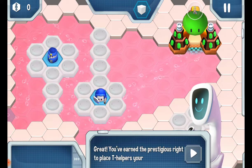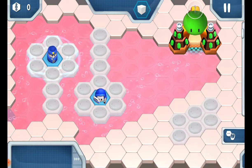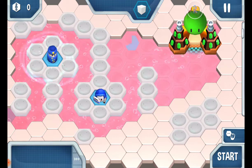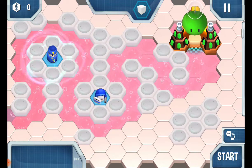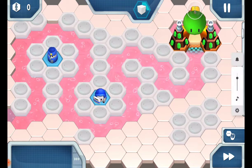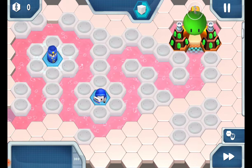Alright, great. You've earned the prestigious right to place T-Helpers yourself. Be sure to experiment by placing T-Helper near different units. Okay, let's start — placing T-Helper cells.